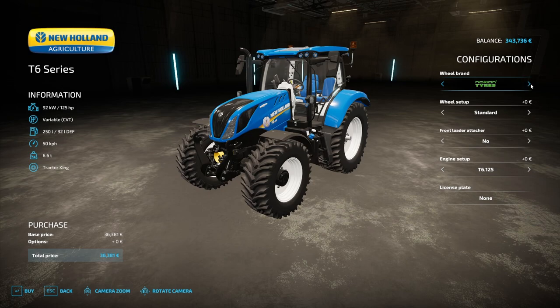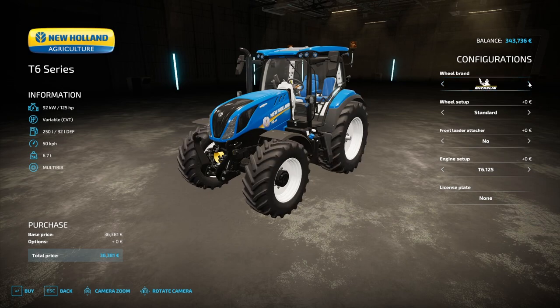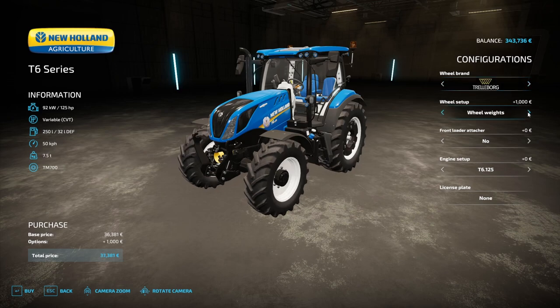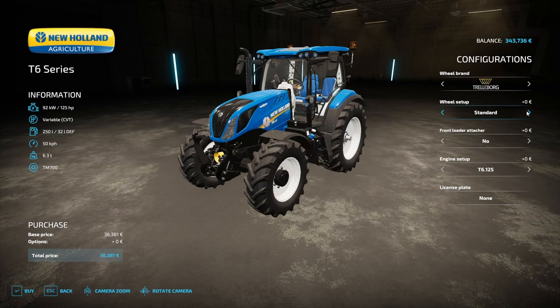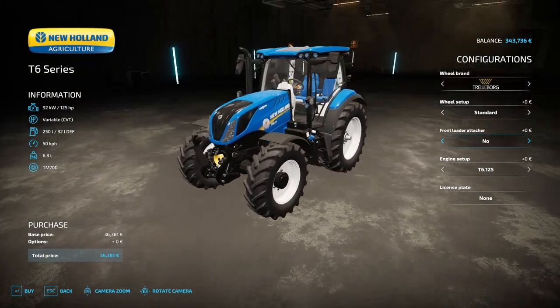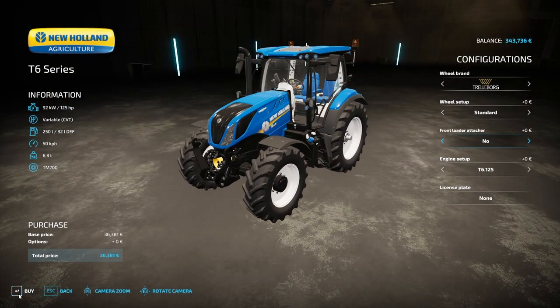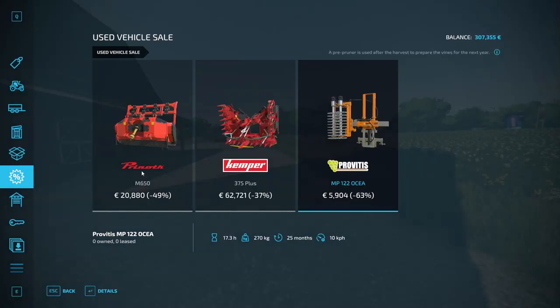I was hoping we would get something like this. I don't think I'm going to change the wheel size. I think I like the standard setup. I don't think we will be attaching a front loader just yet — we'll look at that later. We'll be buying this right now for 36,000 euros — that's more than 50% off. So we will definitely get that.